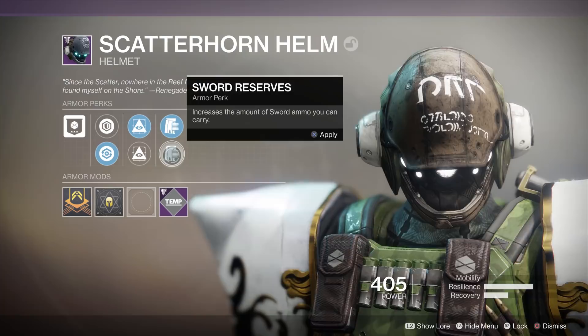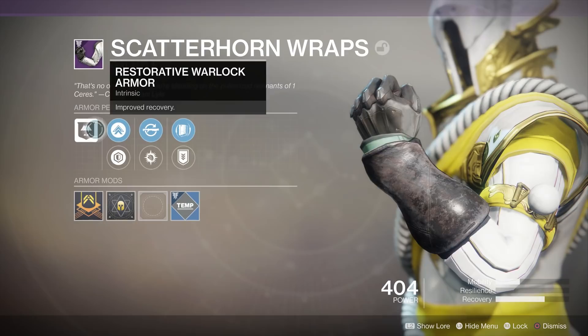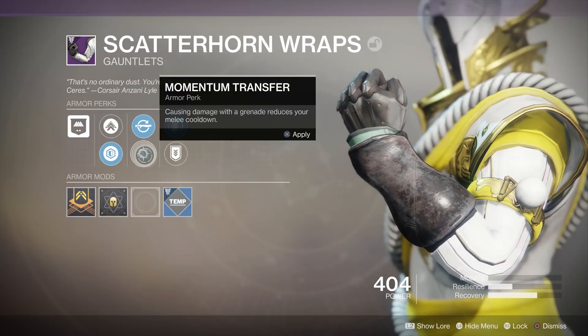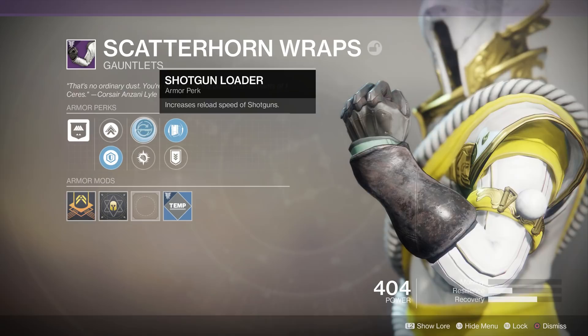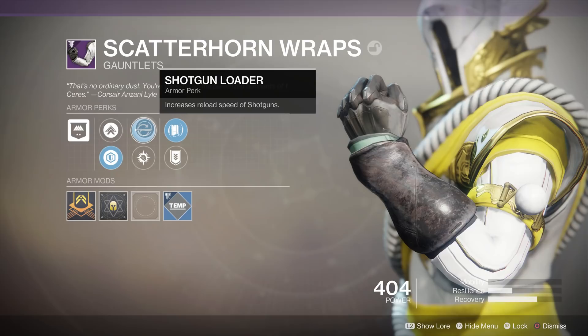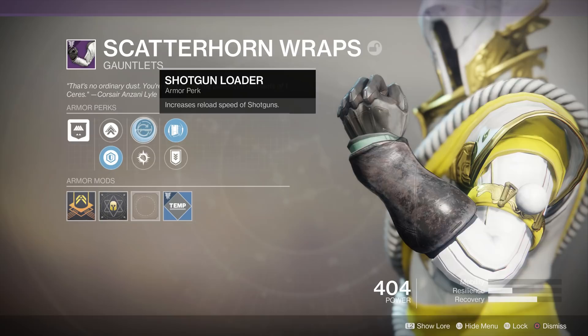Now we have some Warlock gauntlets, and again we have some perks we already know. Then we have the choice between firstly momentum transfer — causing damage with a grenade reduces your melee cooldown, returning from D1. Great whenever you want a build focusing on ability usage. And then we have shotgun loader — increases reload speed of shotguns. Very simple perk but honestly pretty beneficial. This is likely going to be able to spawn with increased reload speed for various gun types. For hand cannons especially, which don't have massive magazines, that reload speed is really important — especially if you're running kill clip and want to maximize that output.